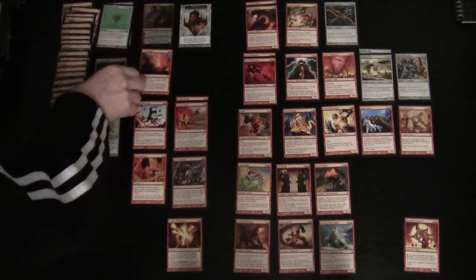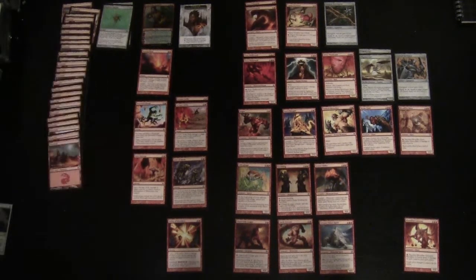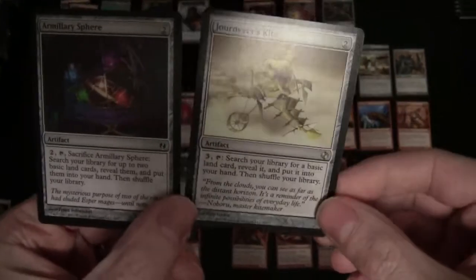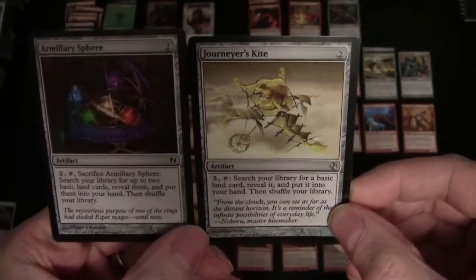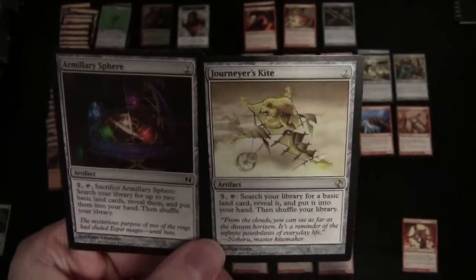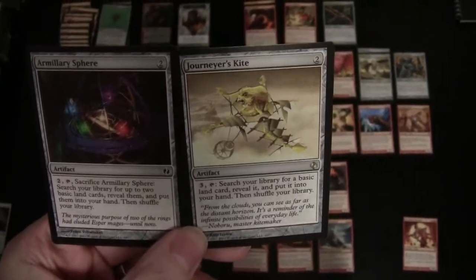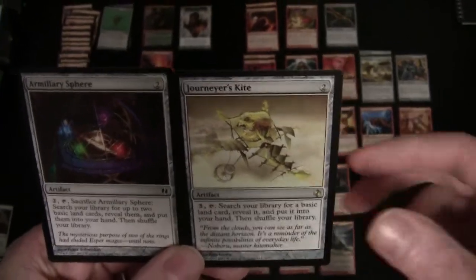The other way this deck manipulates land is by making sure you have sufficient land in your hand. It does this through Armillary Sphere: two to cast, costs two to activate, you tap and sacrifice it, and it allows you to search out two lands — though they only end up in your hand — and then you shuffle your deck.